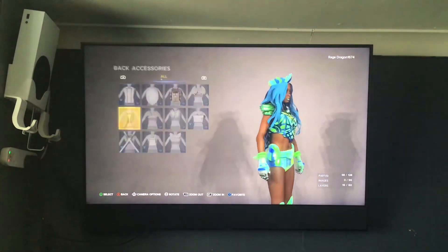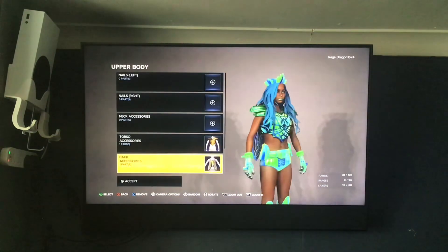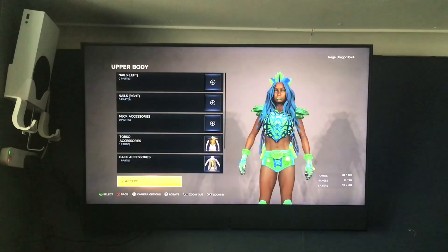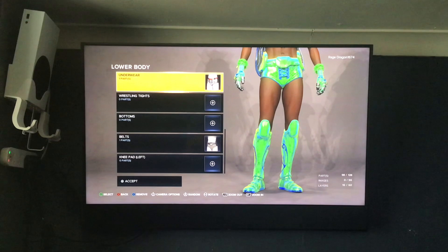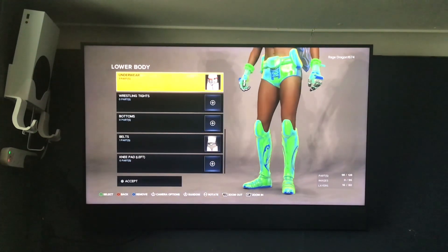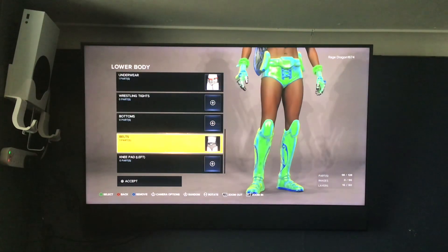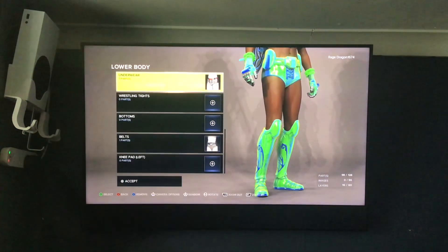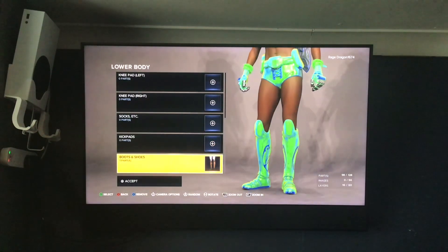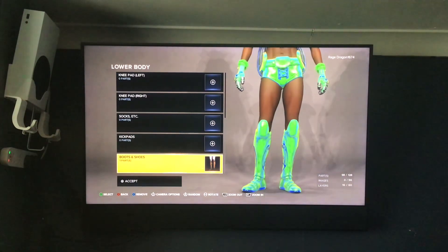I also gave her wings as well, and some pants and a belt just to make her look cool. I also used the organza color and material for her shoes as well.